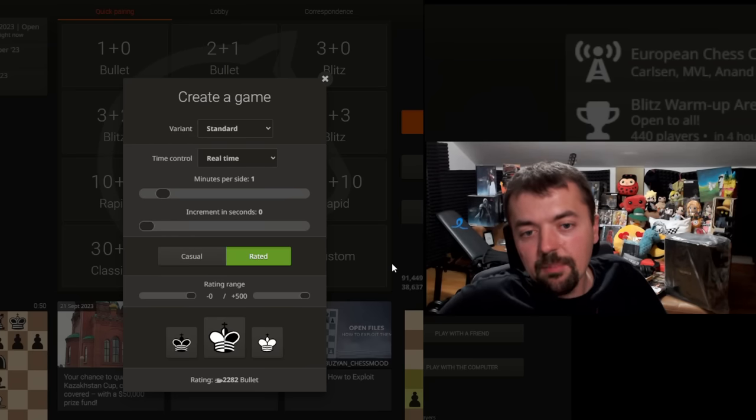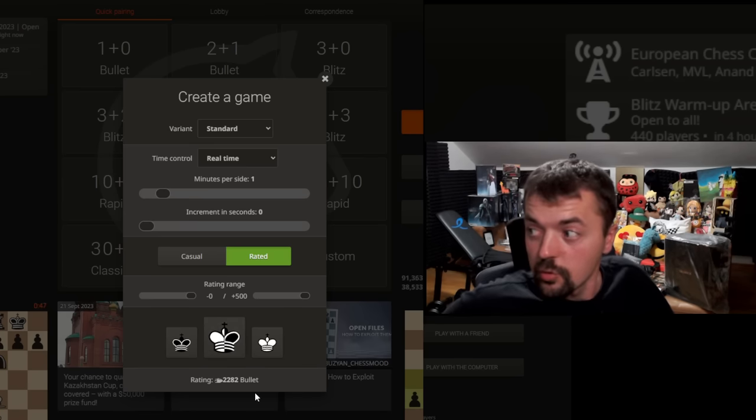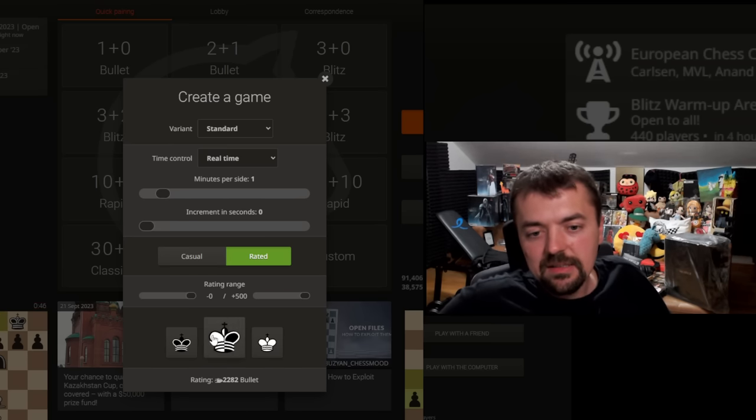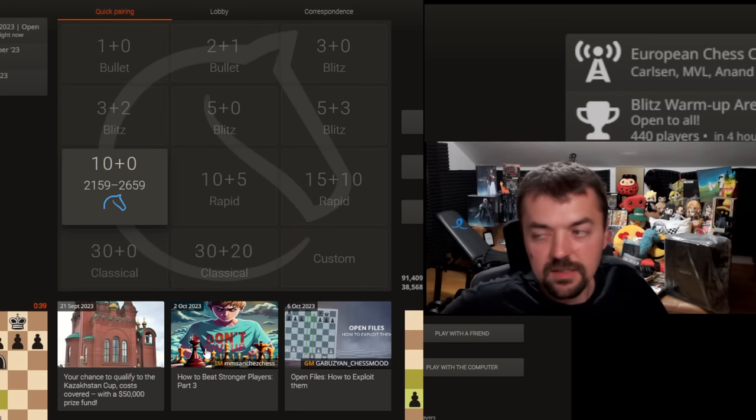Hello everyone and welcome to some more rapid action on Lichess. I've already played a couple of games, but I still don't have a rating. I have to play 20 of them, as I've been informed in the comments. Tomorrow I have a classical game in the Croatian Chess League with my chess club, so this is good preparation. Let's set it to 10 minutes and find an opponent.